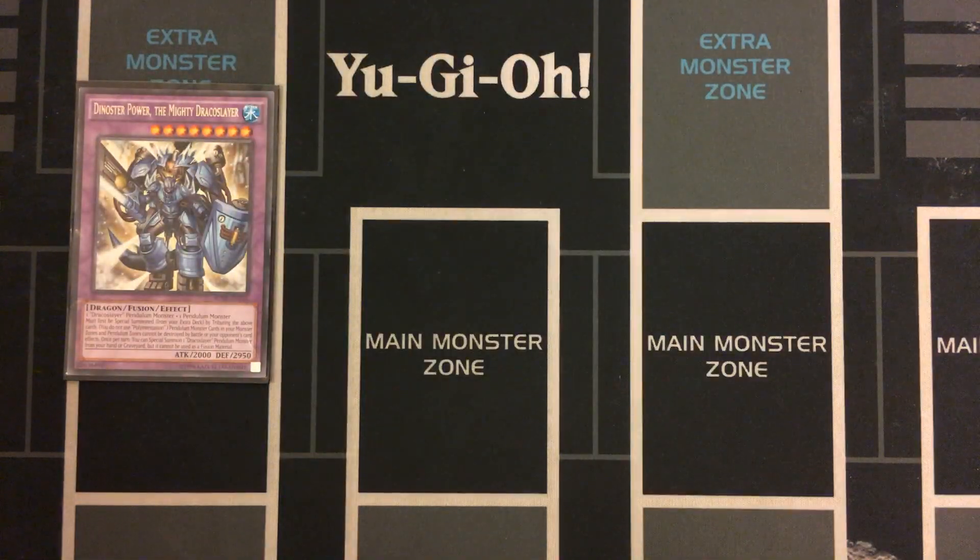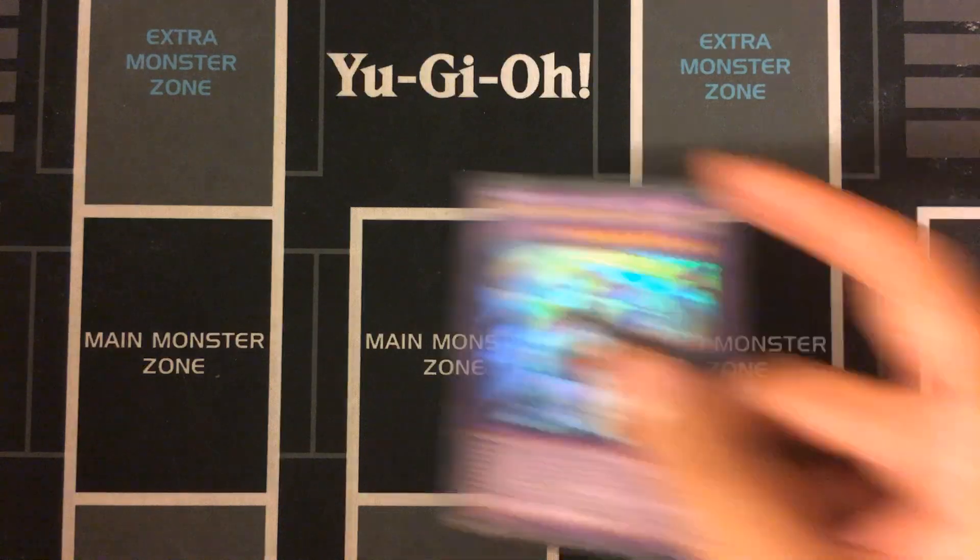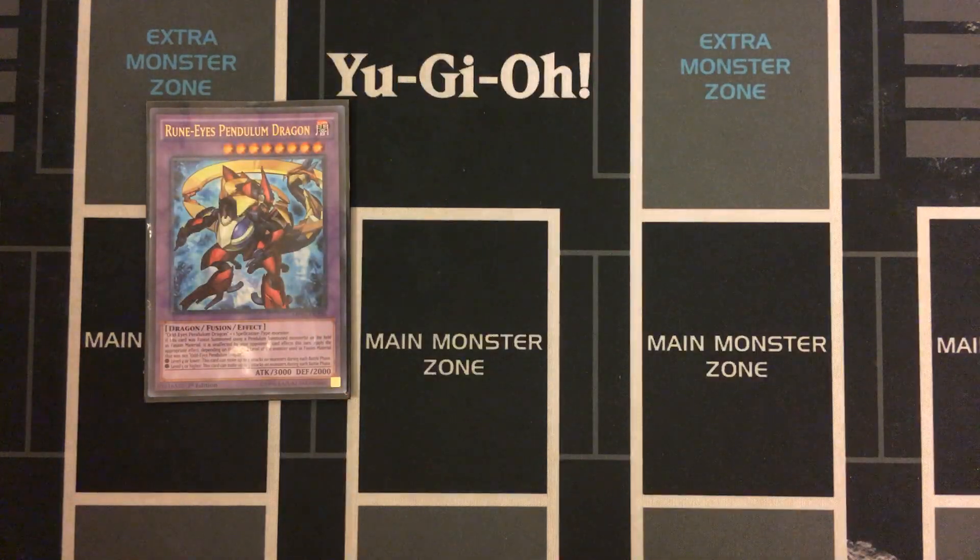For Fusions: Dynastor Power is a contact fusion that's very easy to go into, especially with Unexpected Dai special summoning a Draco Slayer. It's a good card — unfortunately only 2,000 attack, so usually put in defense mode — but it protects all of your Pendulum monsters in the scale zones as well as in the monster zone. This actually protects all your Pendulum cards, not just those three archetypes. Rune Eyes is also included — I love this card. It can attack multiple times on monsters, up to three times if used with Dragon Pit. It's a really cool card to go into, though it only attacks on monsters.